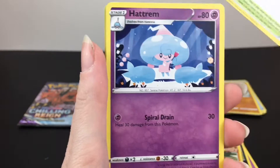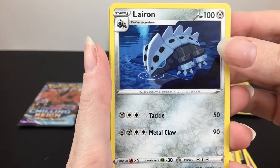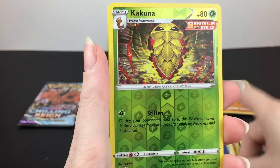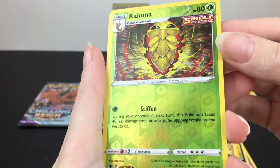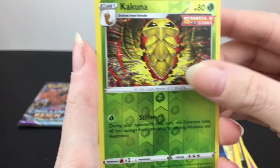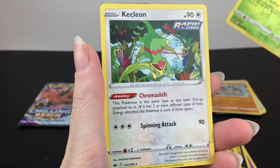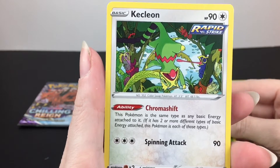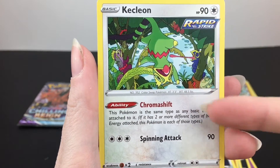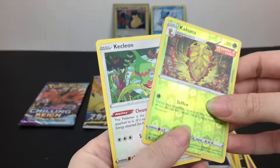Path to the Peak — that's cool. Hattrem. Lairon — that's cute, a cool little cavern night scene. Kakuna is our Reverse Holo, with kind of cool intense artwork. And then our last one is a Kecleon — look, it's all the other different colored Kecleons on the card. That's a really cute card. I like that one a lot.